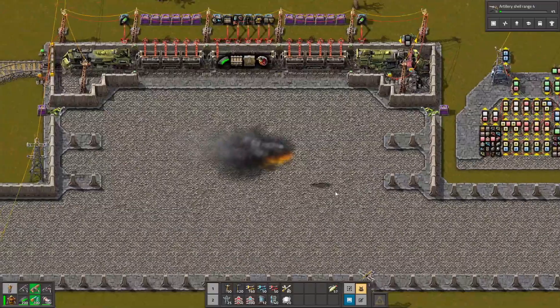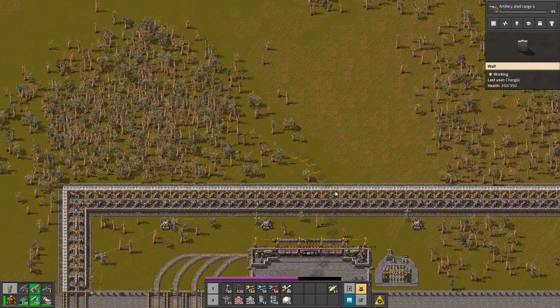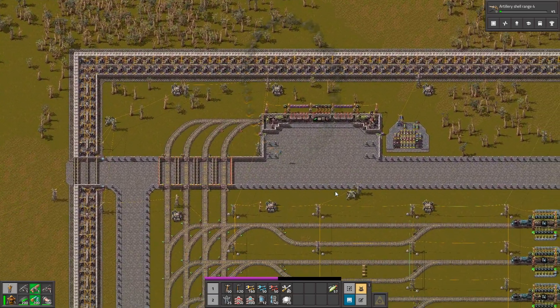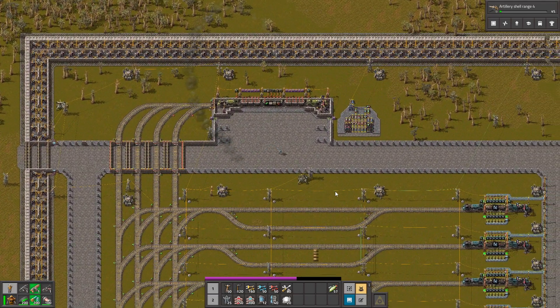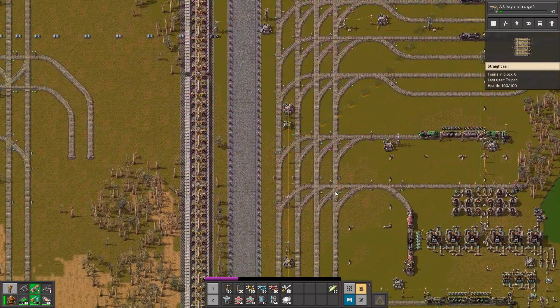Hello guys, in jetpack mode. Like you can see, we can use it to fly around and it's pretty useful because we can move around our base way quicker. And when we press this, we can just walk around without it. Not a big deal. So yeah, it's a pretty useful modification.